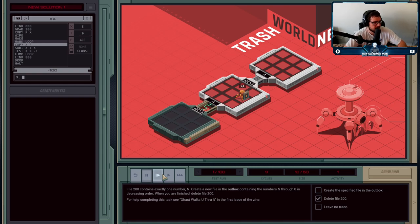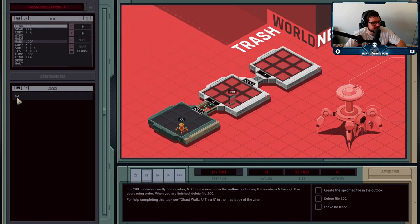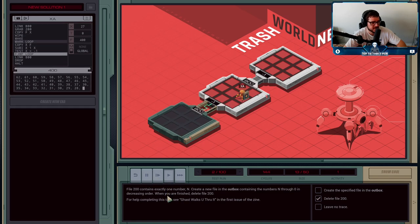We jump back to 'loop': X is written to F — now eight — subtract one, test if it equals minus one. Since it's not, jump back and keep repeating all the way down until X is zero. Then X gets subtracted from zero to minus one. We write TEST X = -1 — T now becomes one because the test condition is true. One is true, zero is false. So FJMP will not jump because T is true. Now we LINK across 800, drop our file, and we're done. The value in file 200 changes each time — sometimes drastically larger.